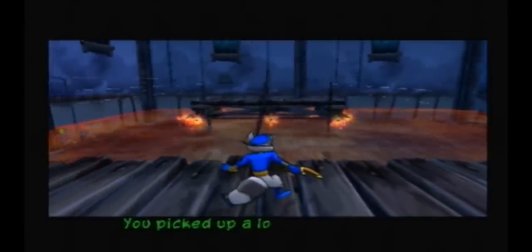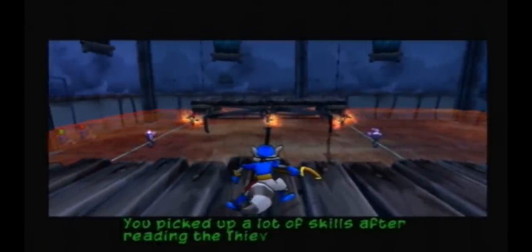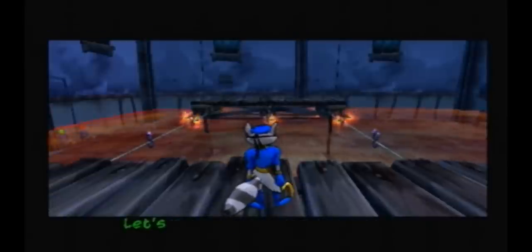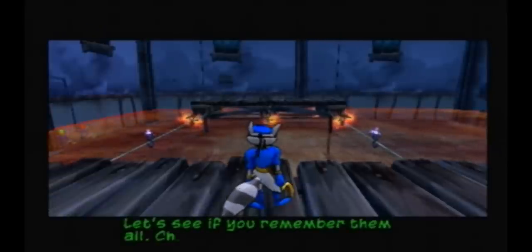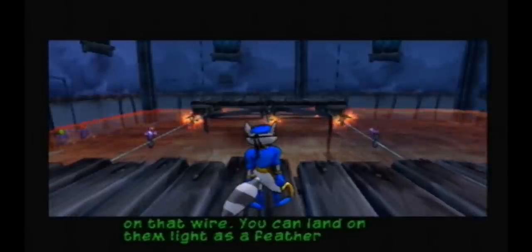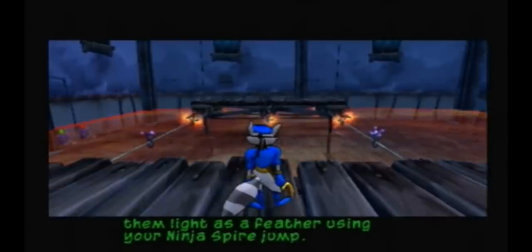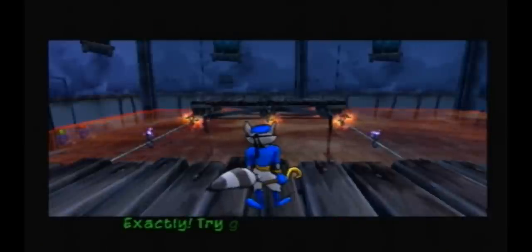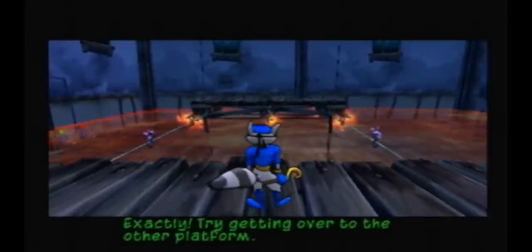You picked up a lot of skills after reading The Beavious Racudas — heck of a page-turner, that book. Let's see if you remember them all. Check out those small points on that wire. You can land on them light as a feather using your ninja spire jump. Easy — I just jump and hit the circle button. Exactly. Try getting over to the other platform.